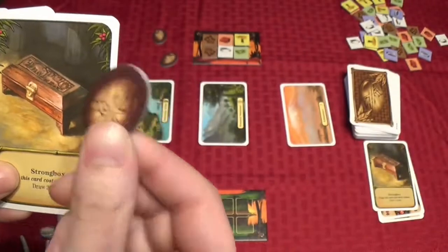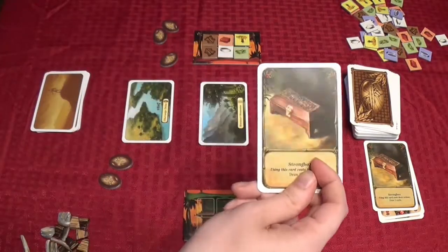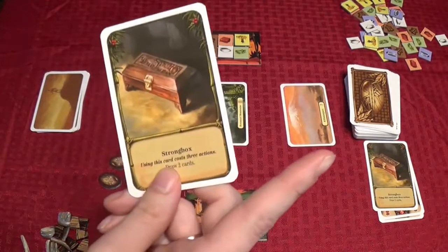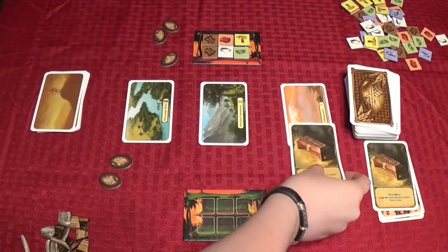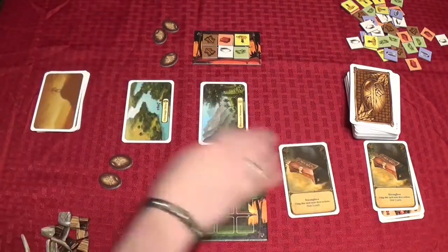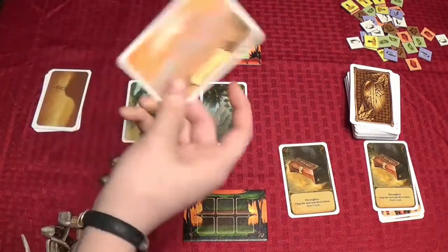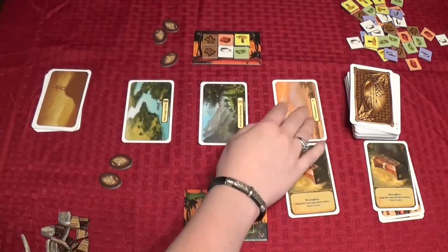I'm going to play an action to play the artifact. When you play an artifact, you put it immediately on a piece of land. Whatever piece of land you put it on gets handed to the other player. So I'm going to play this here on Kilimanjaro, and that goes immediately over to Zachary's side. Then we pull another piece of land out, which just happens to be another Kilimanjaro, and it goes immediately out onto the table.